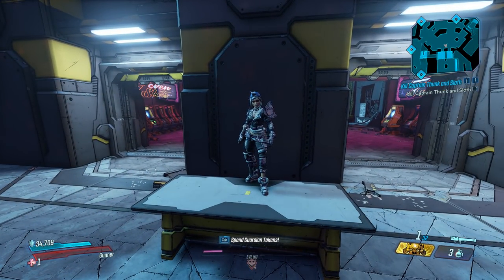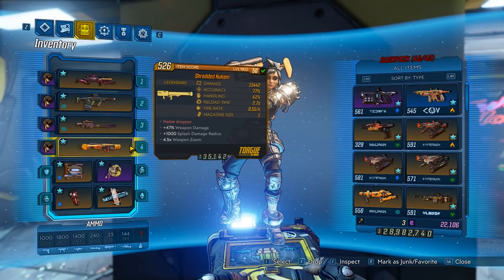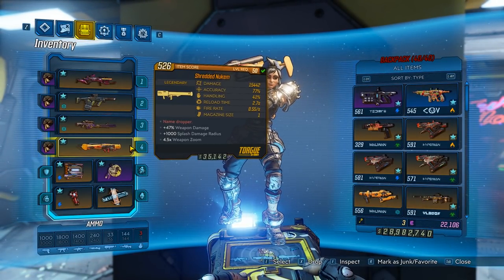Hey, what's going on guys? Jolts here, back with another item guide, and today we're going over the legendary Nukem. It is a returning weapon from Borderlands 2, and it's still just as awesome.